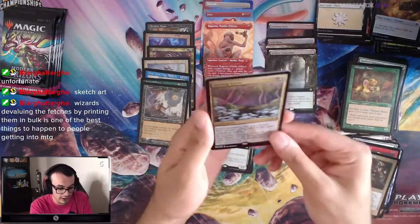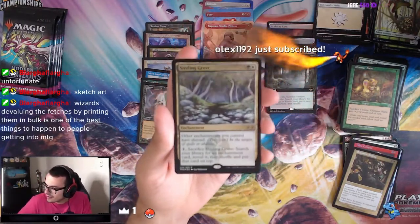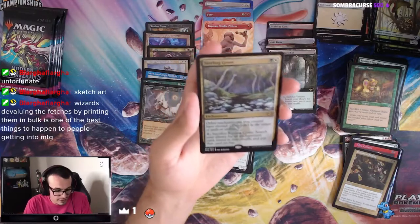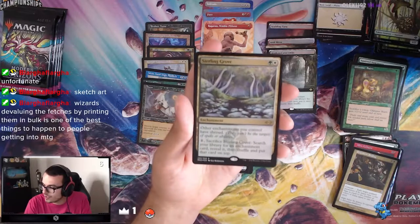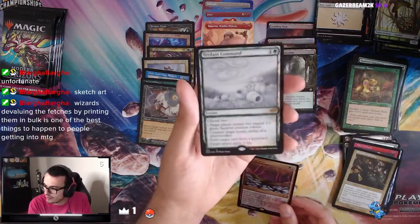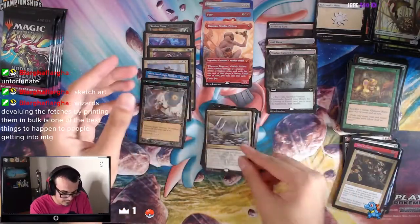And we got Sterling Grove as a Foil Rare — this is pretty good. Jeff, thank you so much for the nine months, welcome back, appreciate you. We got Sterling Grove: other enchantments you control have Shroud. This is a reprint, a pretty good reprint. I'm very happy to see that. And a Foil Verdant Command — so we got the Sketch Art of this earlier, now we have the Foil one. Sterling Grove is a good one.